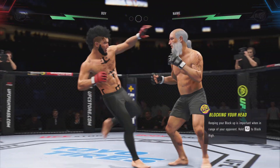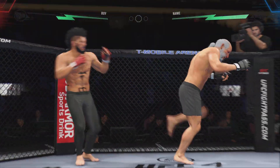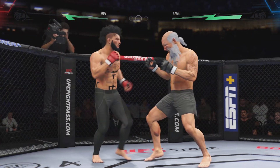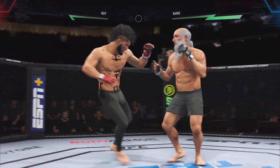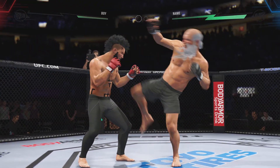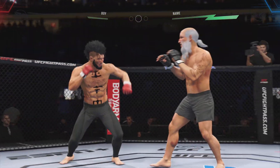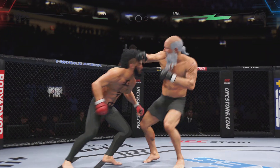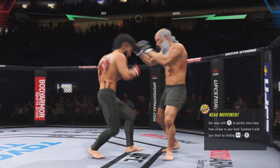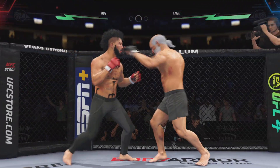Big punch lands. Left hook found its target. Big kick lands. Big power shot there. Very tricky when he throws that body kick. Another punch to the head. Big leg kick lands. Lands with a right hand. Back and forth we go! Both of these guys going all out — high action fight here.